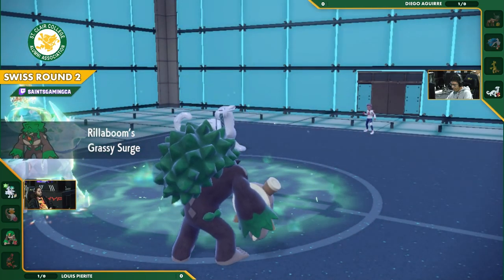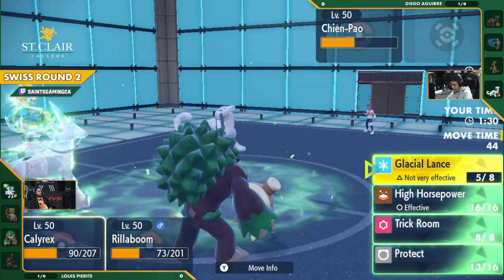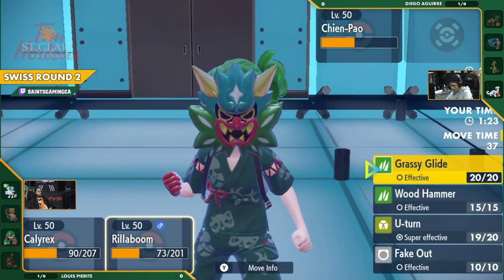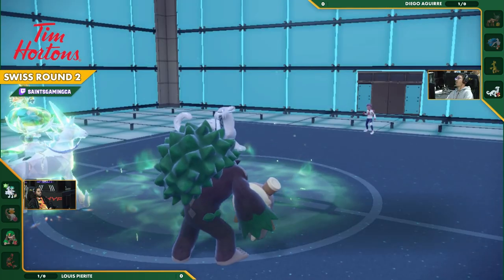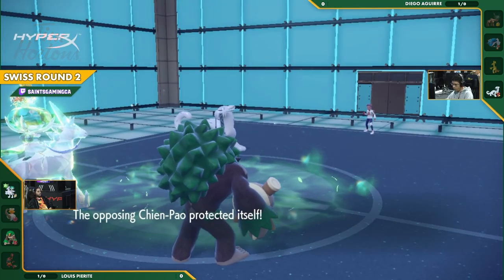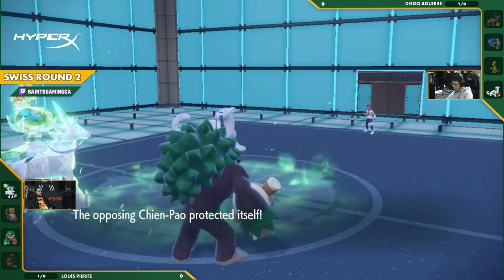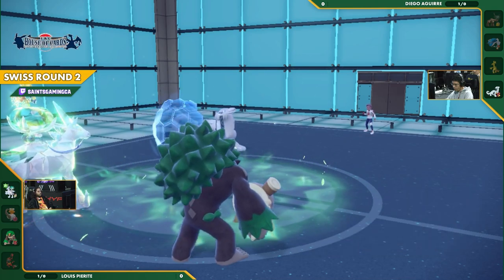Now we're going to switch into the Rillaboom. Rillaboom going to activate that Grassy Surge. Try and boost the survivability of its teammates, but it's still going to be an uphill battle to take out this Chienpao. You can't use that Glacial Lance. You're going to have to use the High Horsepower, and that's not 100% accurate. The Fake Out though, going to put a lot of pressure on this Chienpao and it will take out this Calyrex this turn. I think the Protect is a great move here. You have to protect this turn and then hope that the Ice Spinner will knock it out next turn.